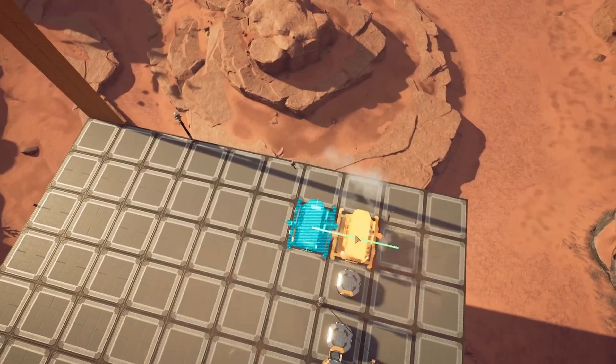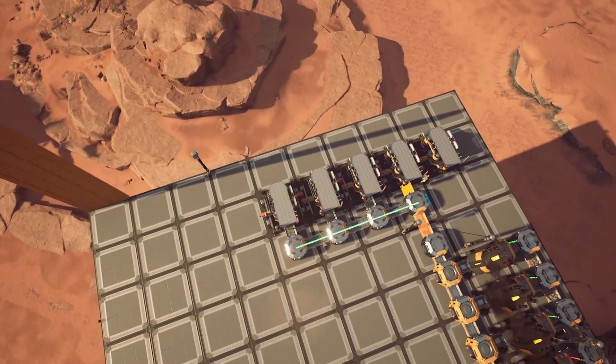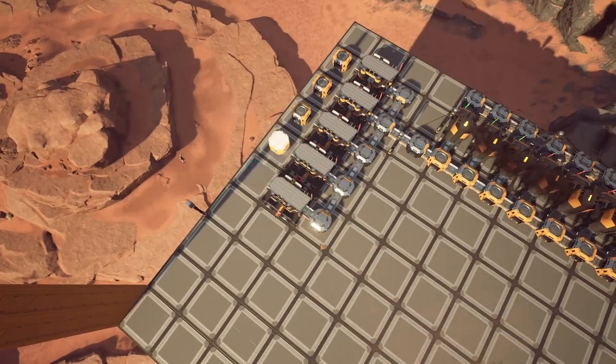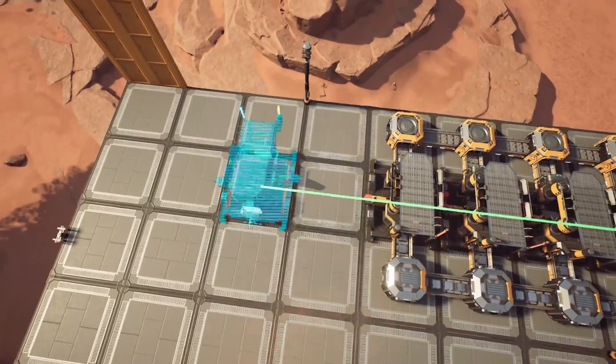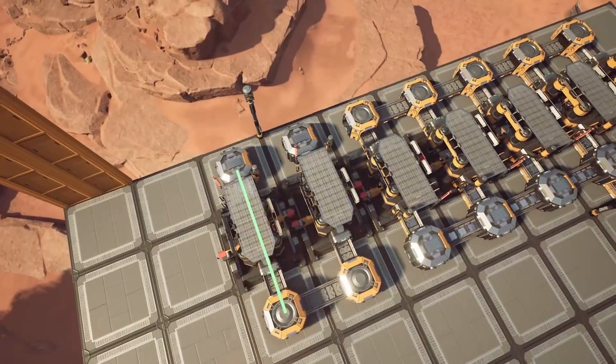Next, place five constructors crafting the iron wire alternate recipe, fed by a manifold line of splitters coming off our smelter array. Merge the outputs and feed them into two more constructors crafting the wire into cable. Tune one of these constructors to 90% clock speed. Merge the outputs and run them to the edge of the building for shipping upstairs into our manufacturers.